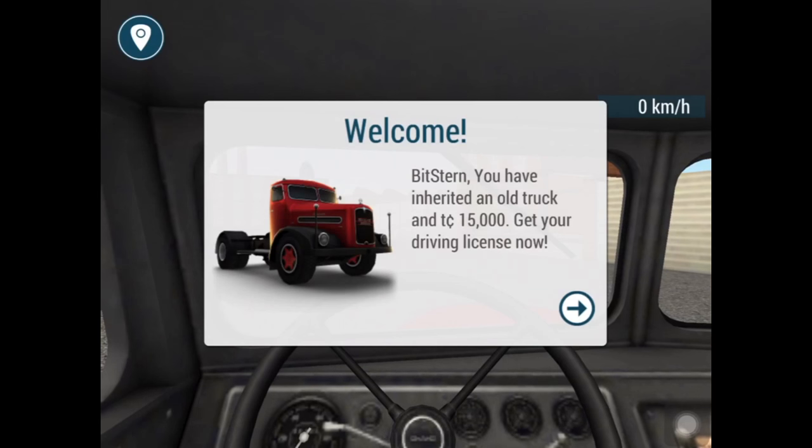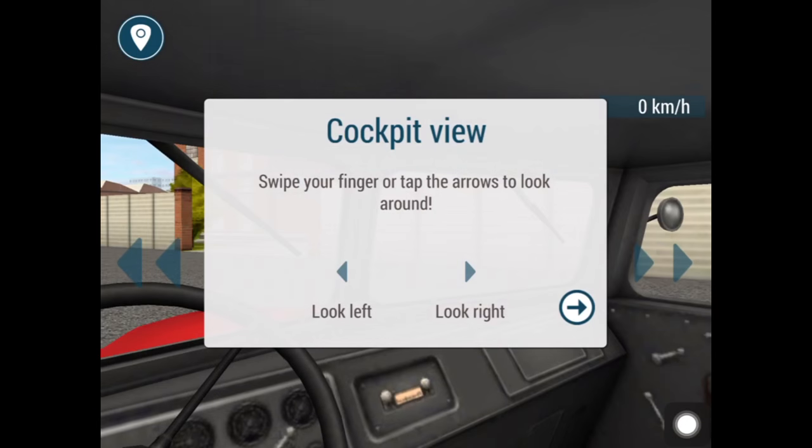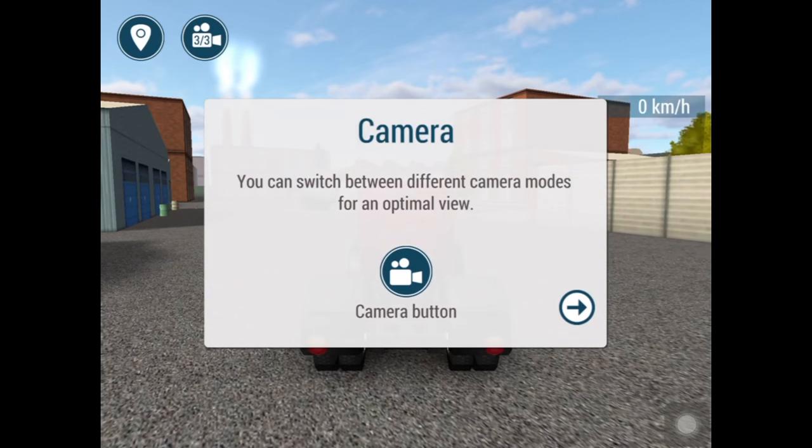Now I will get my driving license. Cockpit view — swipe your fingers or tap the arrows to look around. So I can tap here or here and look around to the left and right. You can switch between different camera modes for an optimal view using the camera button here.